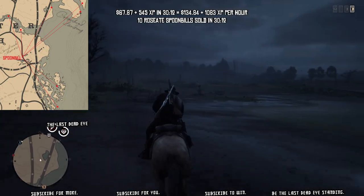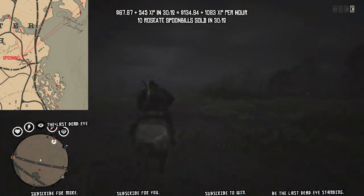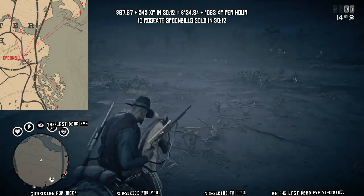I skin those up, load back in again — you go into your menu, select Online, select Free Roam, and you just load right back in. Then you go check these spawn points again. Sometimes on occasion I load in and can't find a spoonbill or I find one but decide to move and check other spots first.